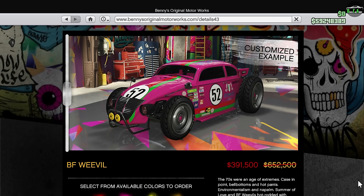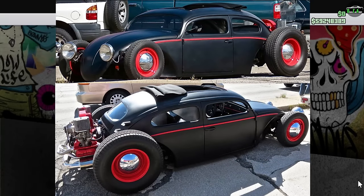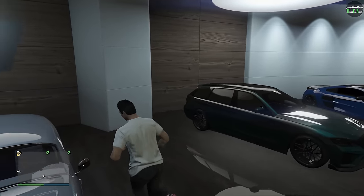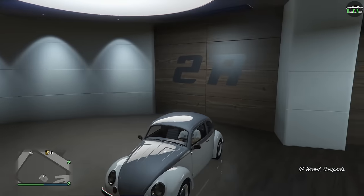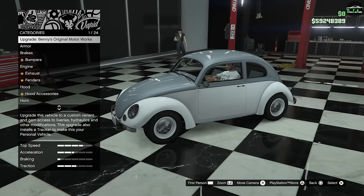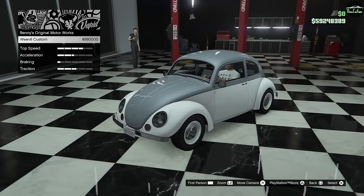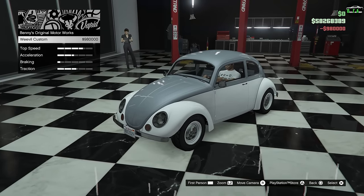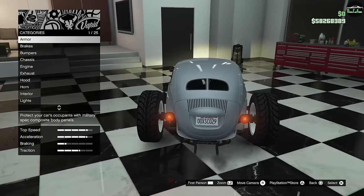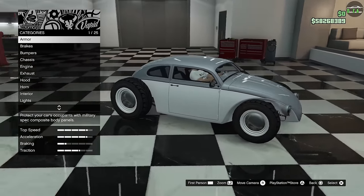The custom variant of the Weevil is primarily based on a VW Beetle rat rod — very cool, very custom. The chopped roof, it's just a completely different car. We are in the CEO office, so we do have Benny's options here in the custom shop. The Weevil stock is in the Compacts class, as you can see on the bottom right. When we turn it into the Weevil Custom — there's the upgrade at $980k — it is now in the muscle car class.